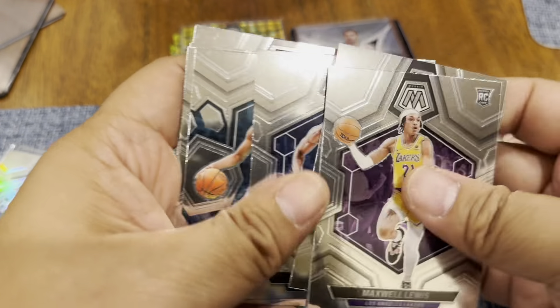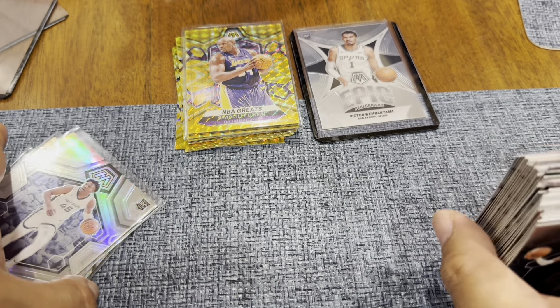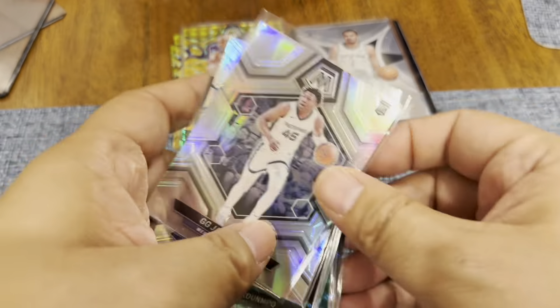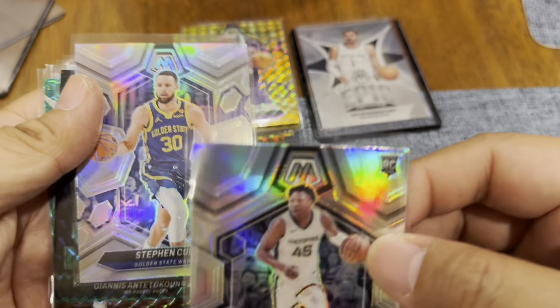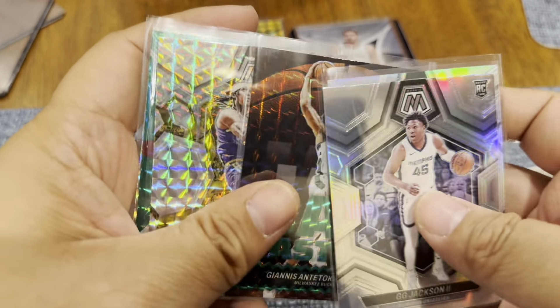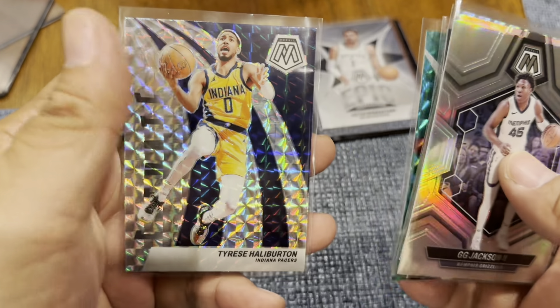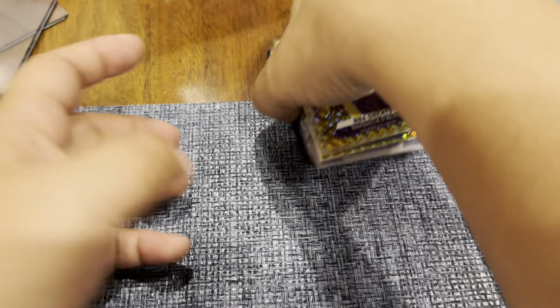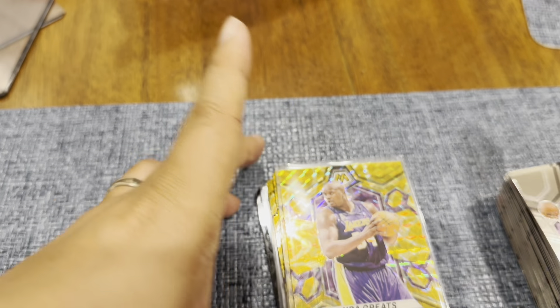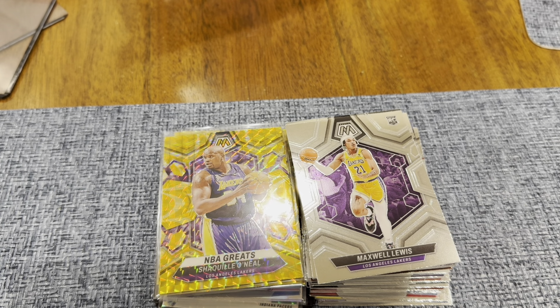Overall the rookies weren't the best we could get, but that's what we have: GG Jackson rookie, silver Stephen Curry, Giannis Gemmaster, Jordan Clarkson, Dwyane Wade, and that is our haul. Alright, thank you guys for watching — don't forget to like, subscribe, and enjoy the new NBA season. Bye-bye!